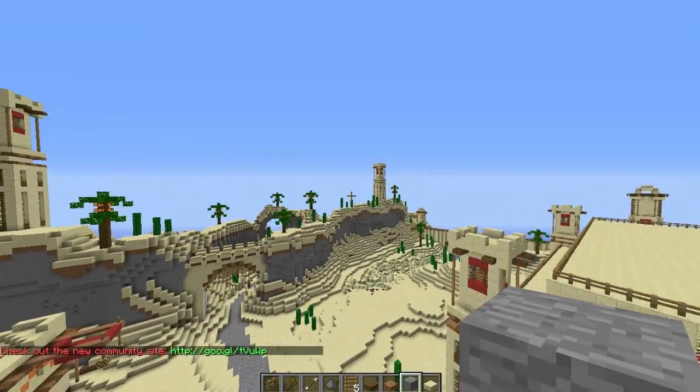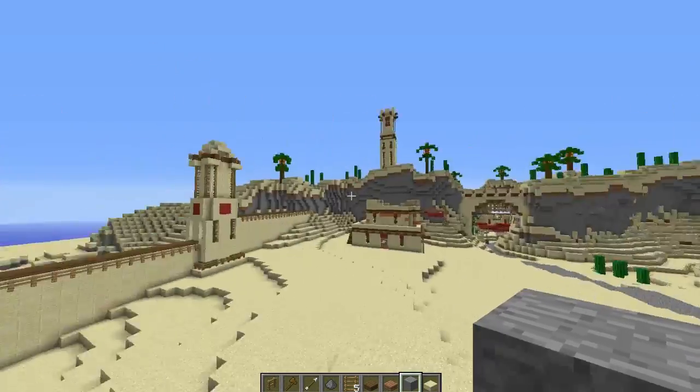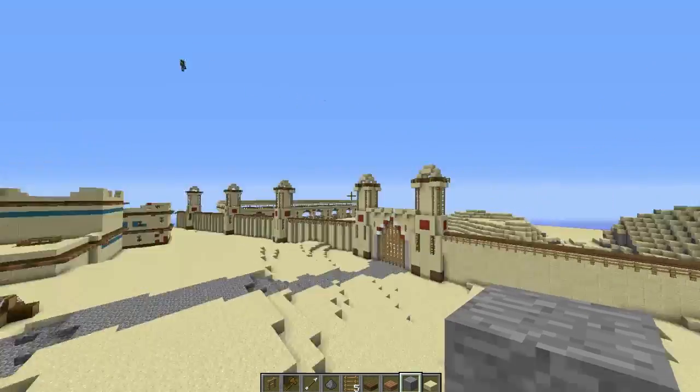The rest of the cliff is done there, and that looks so much nicer than how it used to. It does, definitely — 150%. That is one of my favourite screenshot areas out of everywhere. Yeah, it is. It's very nice.